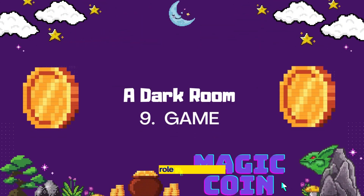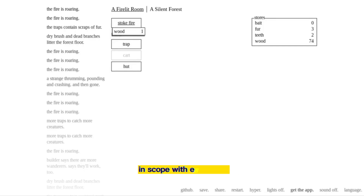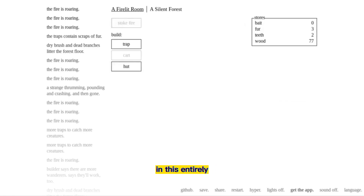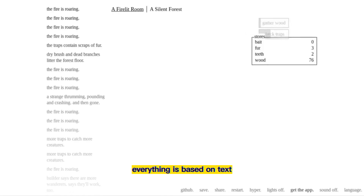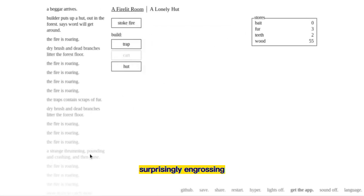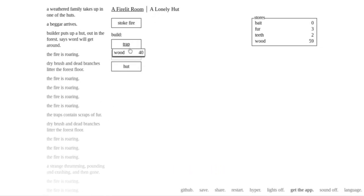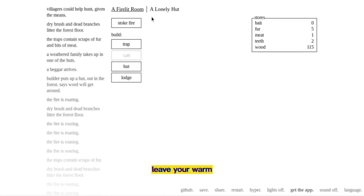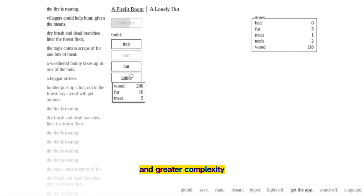A Dark Room is a text-based role-playing game that starts simple but expands in scope with every click. You begin in a dark room, lighting a fire as the first step of your adventure. In this entirely black and white game, everything is based on text, but even with its minimalist presentation, the game becomes surprisingly engrossing with a slowly expanding variety of experiences, interactions, and activities. You may start by simply lighting a fire, but as it burns down you gain access to resource gathering, leave your warm room to gather wood, and eventually check traps as you slowly build towards greater and greater complexity. It's primarily designed for browser play, but A Dark Room is also available on Android and iOS.